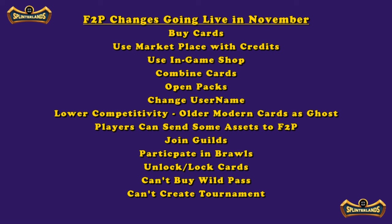First: free-to-play players can now buy cards. They can use the marketplace with credits to buy various things. This is aimed at people who are relatively new and want to do more in the game. They'll be able to use the in-game shop, combine cards — which levels your cards up to make them stronger — and also buy and open packs. Opening packs is the most basic thing a collectible card game player can do.